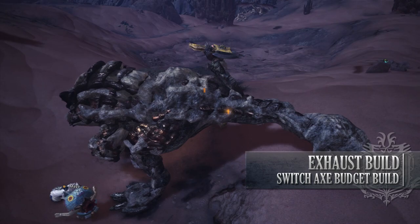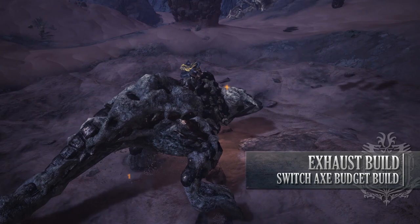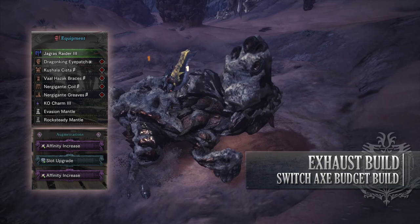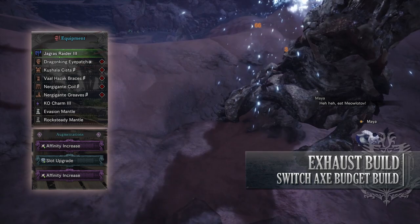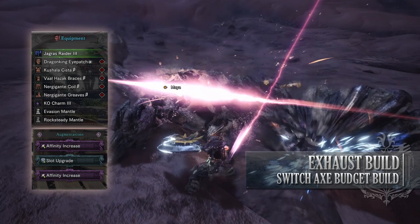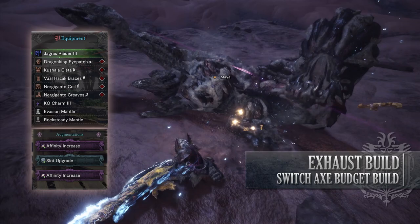So for this build, you need the Dragon King Eyepatch Alpha, the Kushala Cista Beta, the Vaal Hazak Bracers Beta, Nergigante Coil Beta, and the Nergigante Greaves Beta. I'm also using a KO Charm 3, and for my weapon I'm using the Jagras Raider 3, which has an Affinity Increase Augmentation on it, a Slot Upgrade Augmentation, and then an Augmentation of your choice. As for your jewels, there are a few mandatory ones here to get the most out of this build.